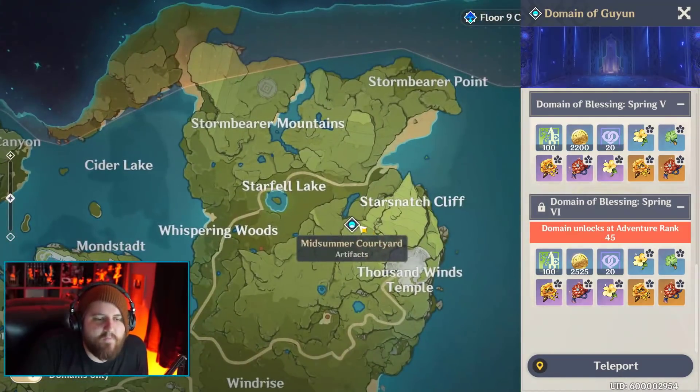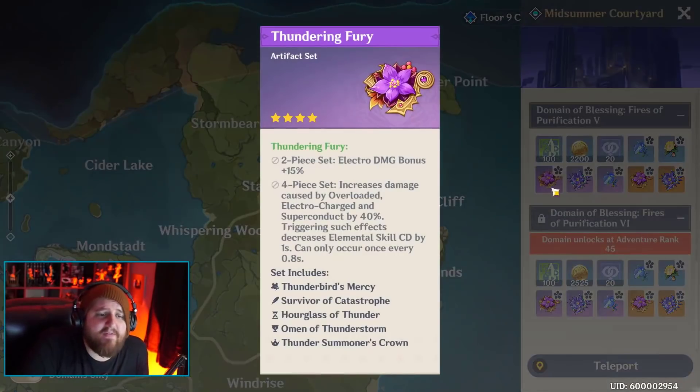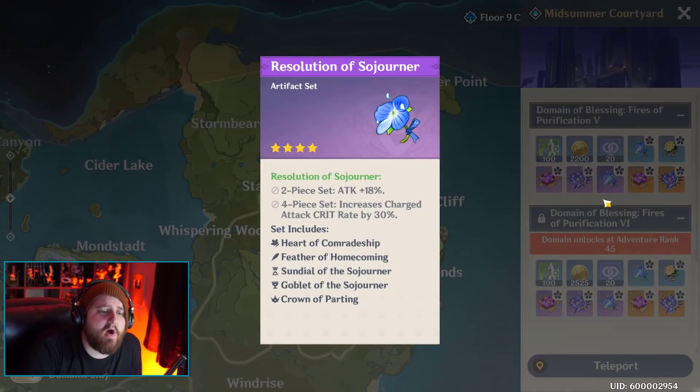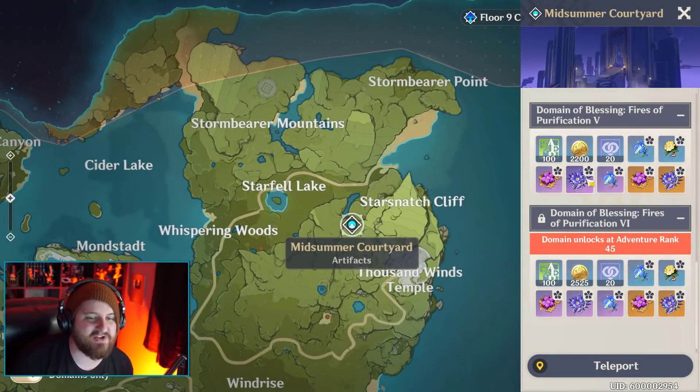Then we have one more: Midsummer Courtyard. It drops three sets: Thundering Fury, Thundersoother, and Resolution of Sojourner. Resolution of Sojourner is attack plus 18%, increased charged attack crit rate by 30% - that's fine, pretty good on Klee, but I'd rather just have the pyro damage. I'm not sure who this would be best in slot for - I don't think anybody, but it's a fine set. You could use it on somebody and it'll be okay.